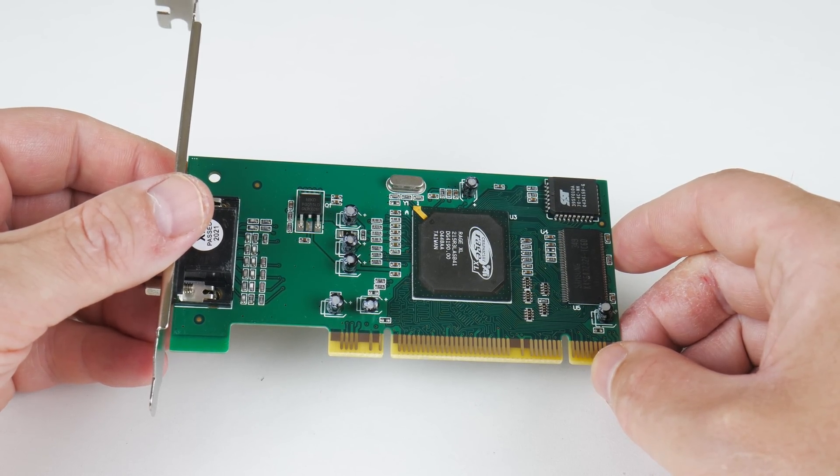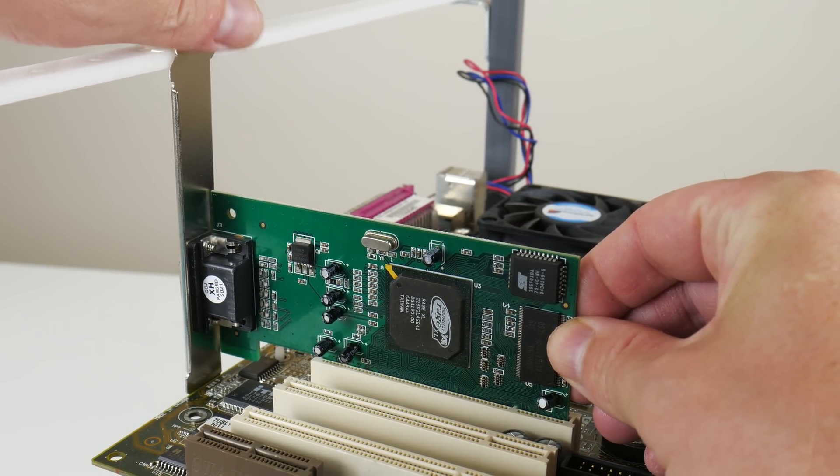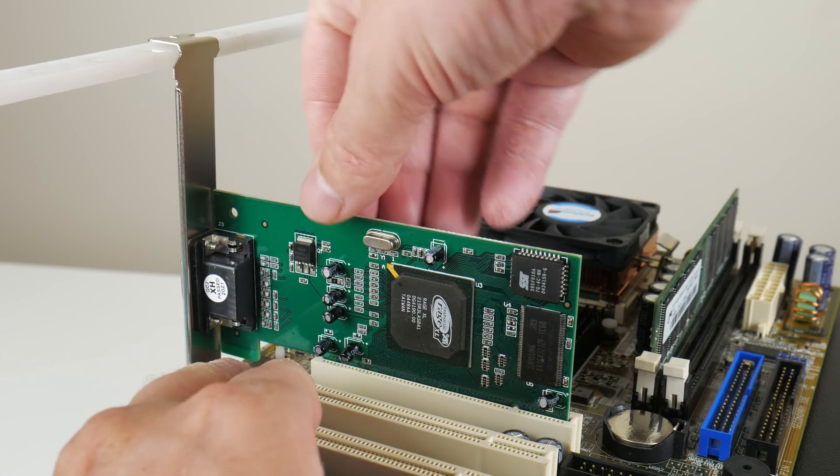The graphics card shortage is over. You can buy this ATI Rage XL for around 15 to 20 US dollars from places such as Amazon, eBay and AliExpress.